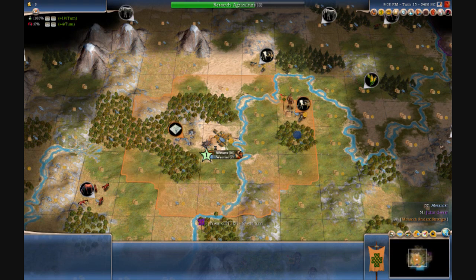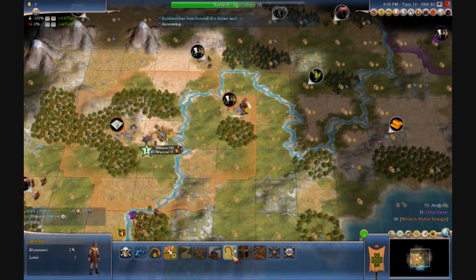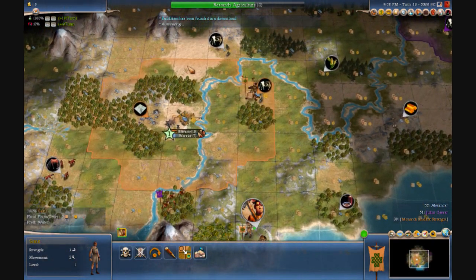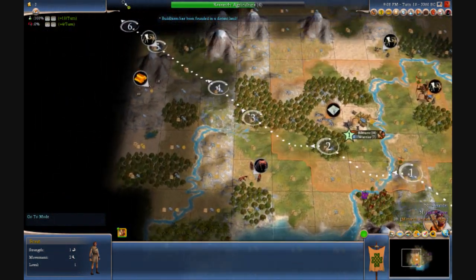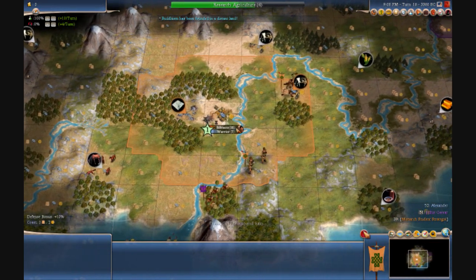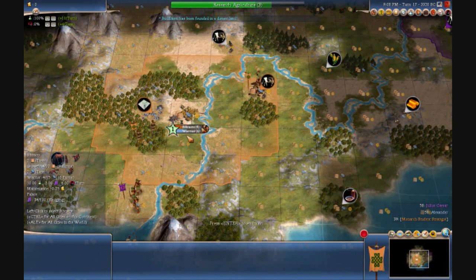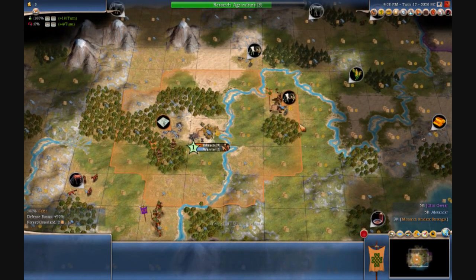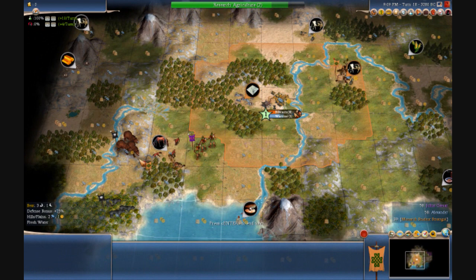We can build our pasture now, and we'll finish Agriculture by the time this is finished. So the next thing my worker will do is build a farm on this floodplain tile here. I will send you to the vast unknown of the west. Generally, when I finish this warrior, I'm probably not going to garrison it, because barb animals cannot enter cultural borders.